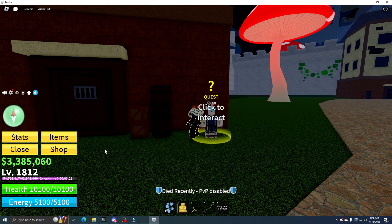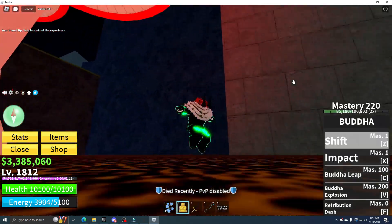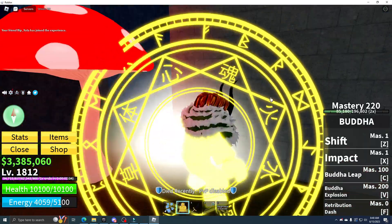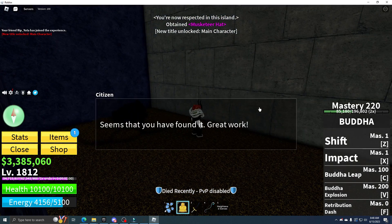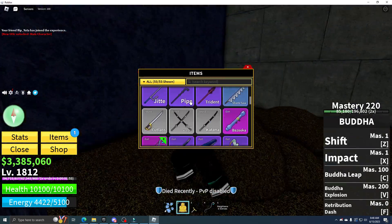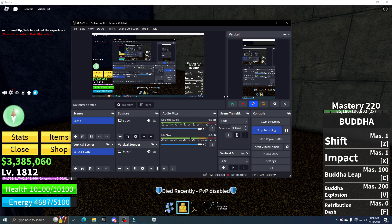The treasure is here at a breakable wall over here — you have to M1 it. And you get the Main Character title, and you also get the musketeer hat. It gives you 25% damage on sword and gun. That's pretty good.